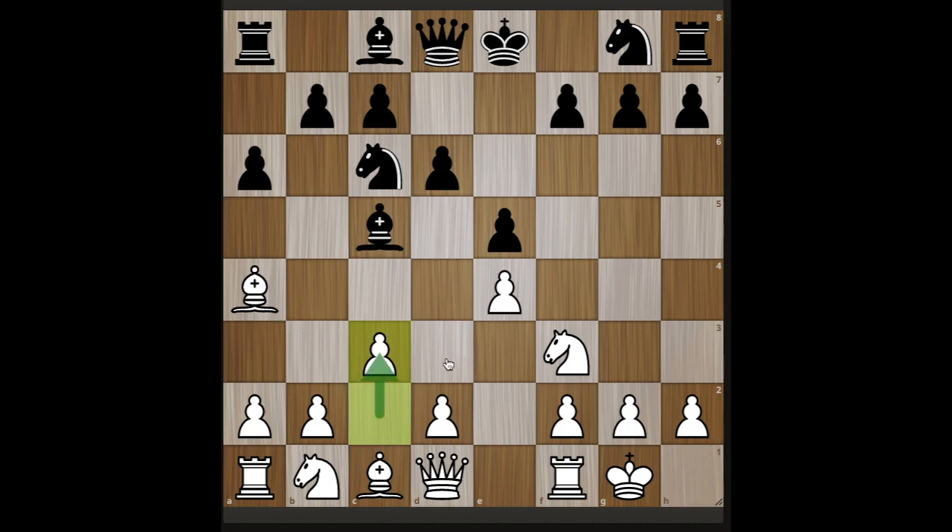This move has many different things that it just did. It created a block so that this knight can never travel across the board anymore. If he were to play a move like this one and pin the knight, we're no longer worried — this knight can't move across the board because the pawn will take it on its way. This knight is fine — it's defended once, twice, and it'll never get attacked more than two times. We stopped this from being a threat by playing c3.